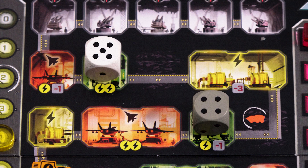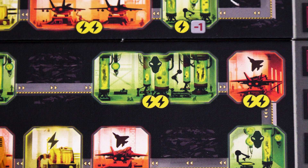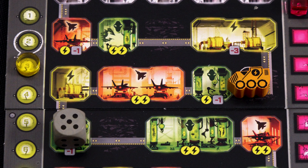Remember if you place dice in multiple research rooms they are not added together — they must be resolved separately, but can be resolved in any order. Note that to move to the last space of the research track requires an 11, so the only way to generate that many research points in one go is with a multi-space room. Finally, if you place the die to excavate this turn you may spend 1 energy to move the excavator to the space with the die. All spaces behind the excavator can now be used on the next round.